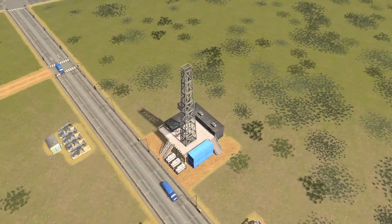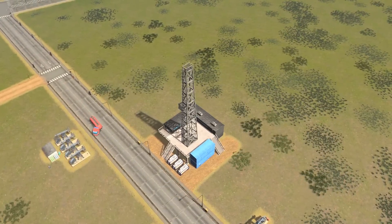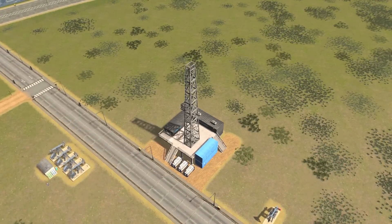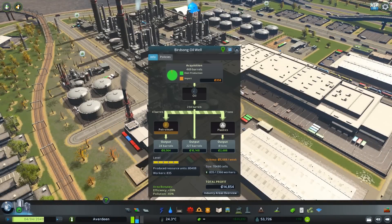We've now covered all aspects of oil production — that being extraction, processing, and storage. Now I just want to show you a little tip that I follow in order to manage my resources and make sure I'm producing enough and not too much. In order to view how well your oil industry is doing, you can click on any oil production building and click on the industry area info panel on the bottom right.